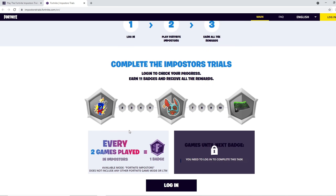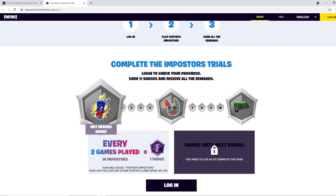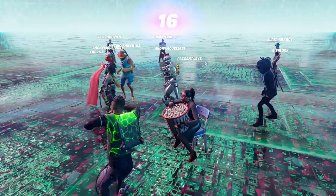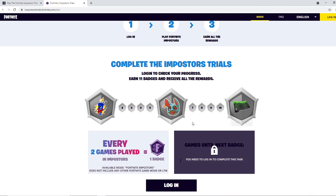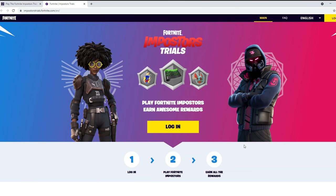You need to play a total of 20 Impostors games. Once you've played 20, you will unlock the Spectral Flex wrap, the Just Between Us emoticon, and the Hot-Headed spray. You do not need to play full games — you can load an Impostors game and as soon as you load in you can leave. It will still register. Also, it can take up to one hour or longer before you receive your rewards or before you see anything happen.